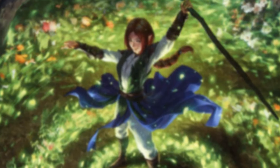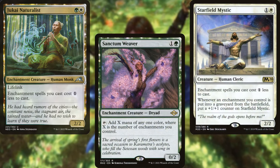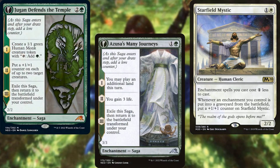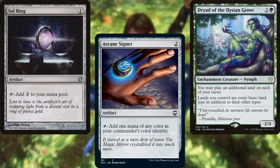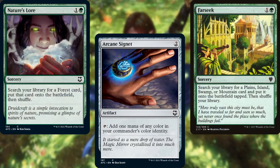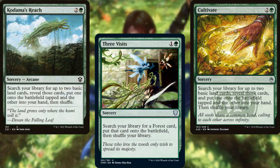For mana ramp, we've got Jukai Naturalist, Sanctum Weaver, Starfield Mystic, Jugan Defends the Temple, Azusa's Many Journeys, Dryad of the Elysian Grove, Sol Ring, Arcane Signet, Farseek, Nature's Lore, Three Visits, Cultivate, and Kodama's Reach — a mix of on-theme ramp and card advantage.